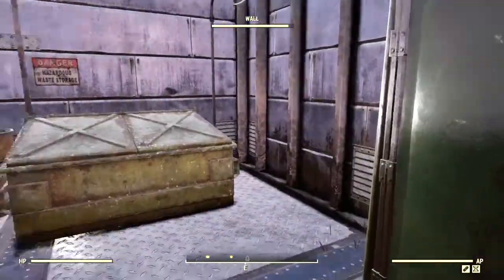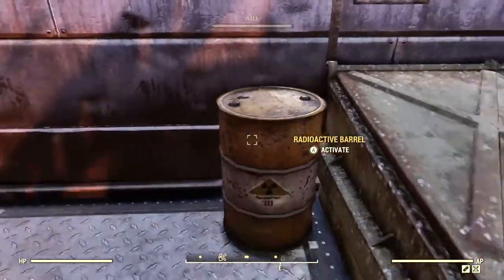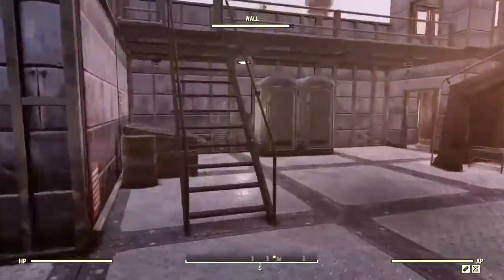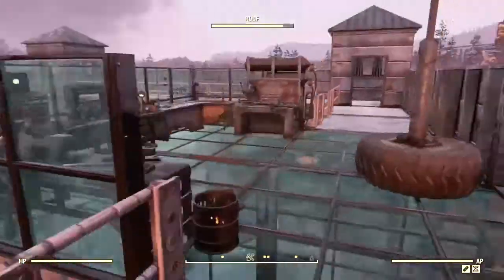Got some bathrooms — there's nothing in there, already checked. Got the dumpster and the radioactive barrel. And that is all the first floor. Now we head up here, there's a whole lot up here.